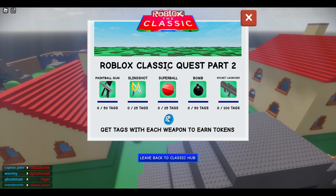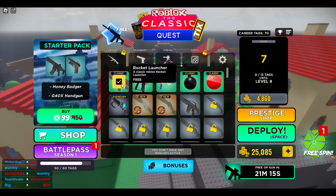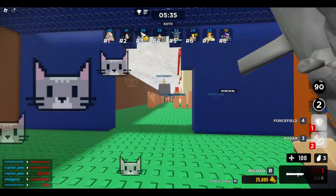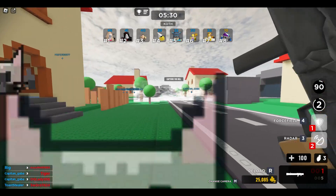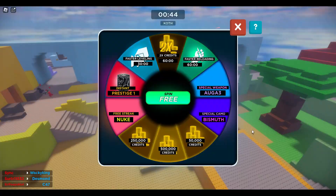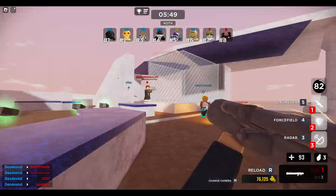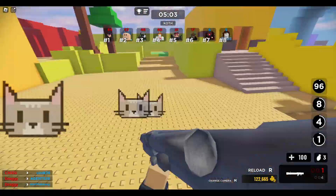This is part two. What you want to do is we need to get tags with these guns: Paintball, Slingshot, Superball, Bomb, and Rocket Launcher. They are free — all you have to do is just select them and then deploy. This is probably one of the grindiest things because you have to get 100 kills with the Rocket Launcher, 50 with the Superball, and it is just a lot. This is a sped-up version of me getting about 50 kills just with the Rocket. It is an absolutely insane amount of time.